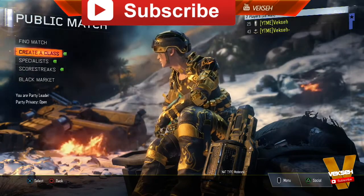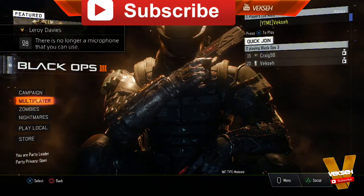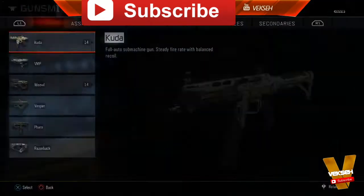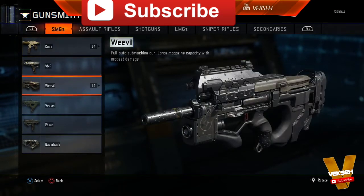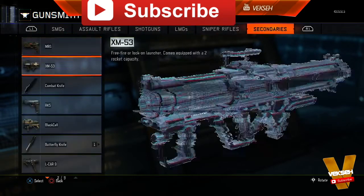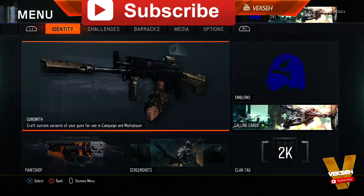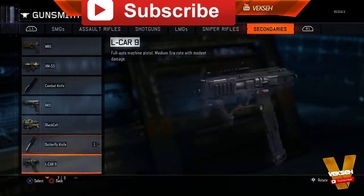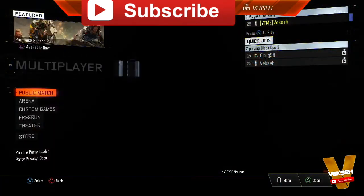To do this glitch you're going to need two controllers and a friend you can communicate with. Start up Black Ops 3 on the account you want the Black Market weapons on, then head into Zombies and create a load of weapon variants for at least two guns. I made 14 variants of the Cuda and 14 variants of the Weevil, leaving three spaces to create one variant for each of the Black Market weapons. Then do the exact same thing on your second account so both accounts have identical variants on the same weapons.